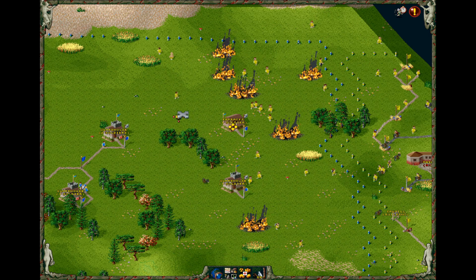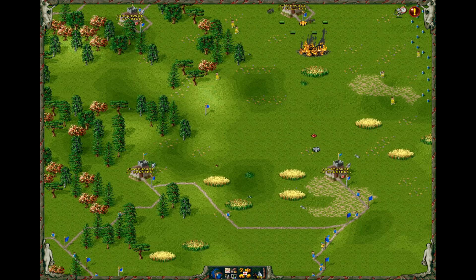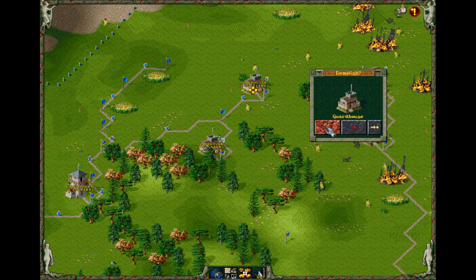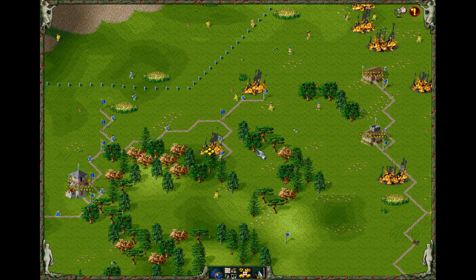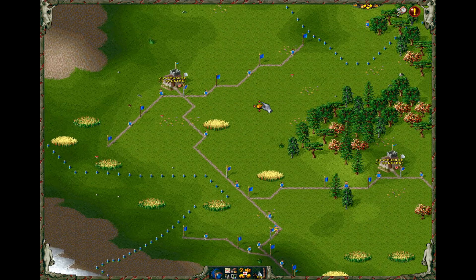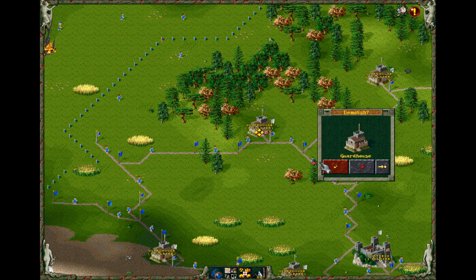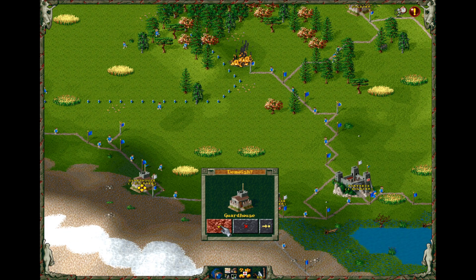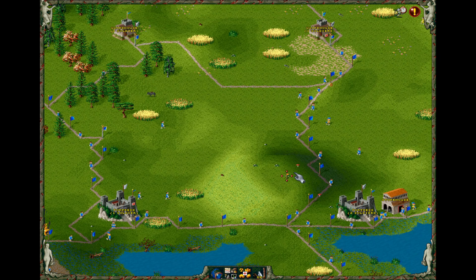Alright, that area is completely conquered now — we have complete control of it. We can do this. That means everything over here is completely worthless. We're gonna have a lot of bad men guys. We have the guard tower there.